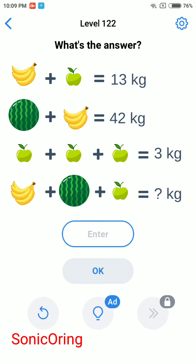Level 122, what's the answer? 1 plus 1 plus 1 equals 3, so 3 plus something equals 13 - the answer is banana is 12. Then 12 plus something equals 42, it's 30. So 30 plus 1 is 31, but the banana is 4. Meanwhile, 3 bananas equal 12.